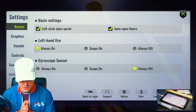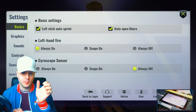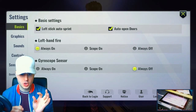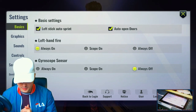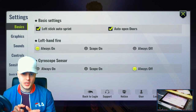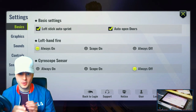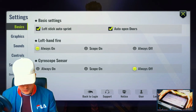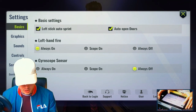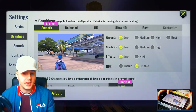Starting with the basics: I have my left stick on auto sprint, so when I push up on my joystick it'll automatically sprint for me. I've also got it set to automatically open doors, though the button still pops up so I can close the door behind me. I use left-hand fire, which is always on, and I don't use the gyroscope.